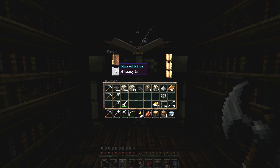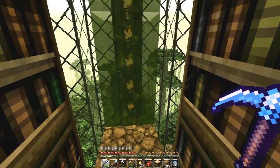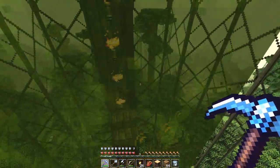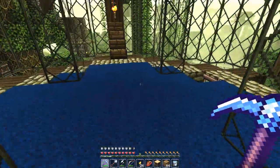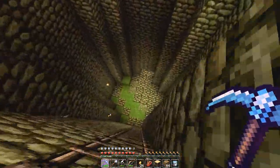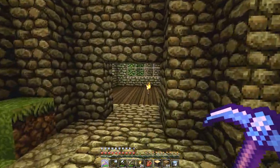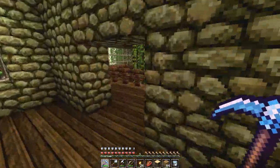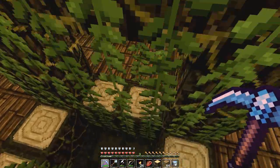Kablam! Efficiency 3. I have no idea what that means, but it sounds freaking sweet. Oh, look at my freaking pickaxe - glowing! My pickaxe is glowing now. That is so sweet. I don't know what efficiency 3 does, but I guess efficiency means it breaks blocks quicker because it's more efficient. So we're gonna be breaking through blocks much quicker than normal, which is really awesome.